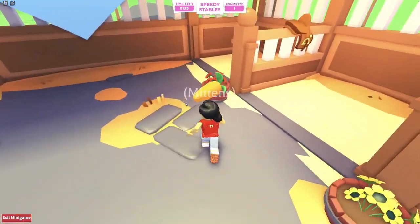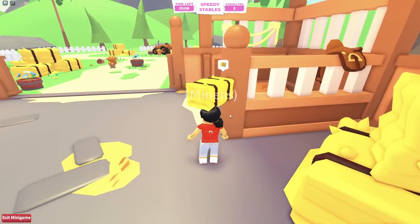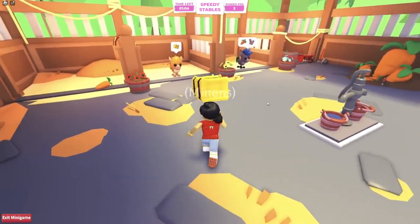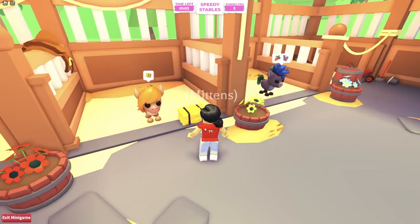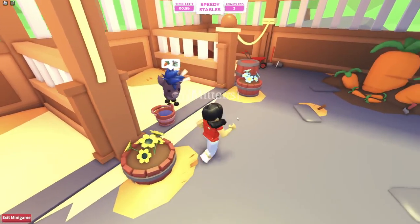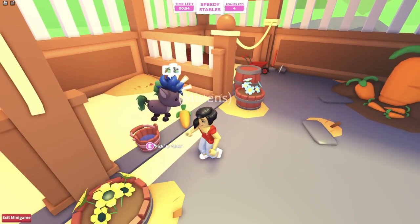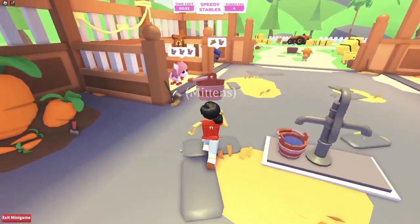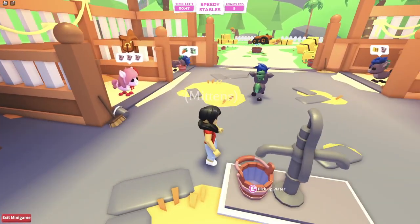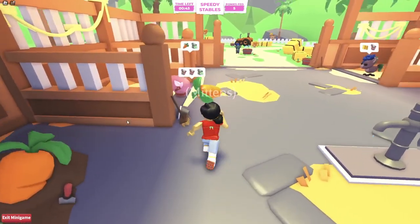Oh my goodness, that one needs hay. So let's drop the carrot here and grab some hay for this one. And then grab some hay for that one. Grab some water and a carrot for this one. And then I think the other one down at the other end also needed some water and hay. This one needs a lot of water, so let's drop all this water off here and grab a carrot for that one at the end.